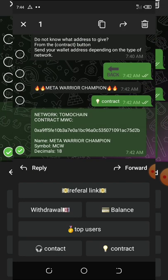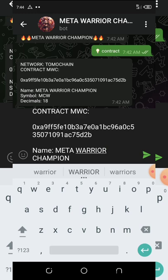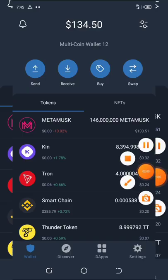I'm going to show you how to add this to your Trust Wallet. Right now I'm going to copy this contract address. If you don't know how to do this, I'll paste the contract address on my Telegram channel so you can get it there. Once you copy the contract address, go to your Trust Wallet and open it up. You're going to change your network to TomoChain, because this token is under TomoChain.